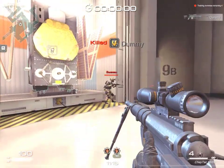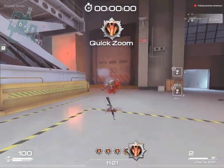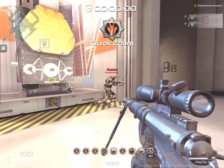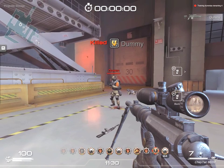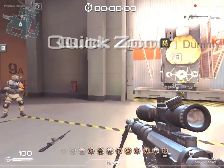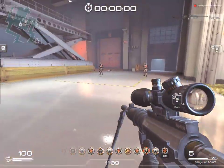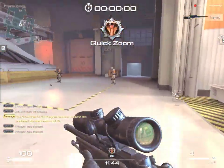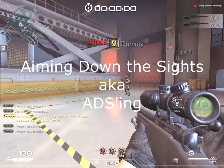It is not overpowered because it is balanced out by the target areas I just discussed. If you miss the head or the chest, your shots are going to get tanked a good percentage of the time — that's the factor that will keep your quick scopes in check.